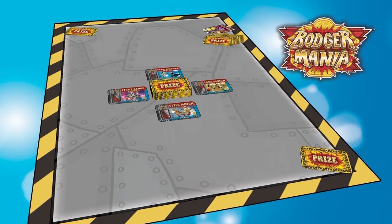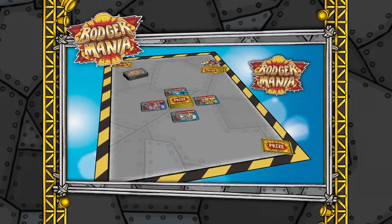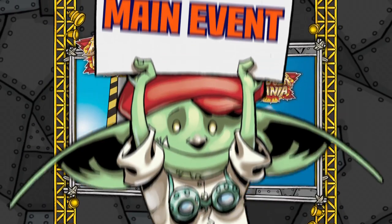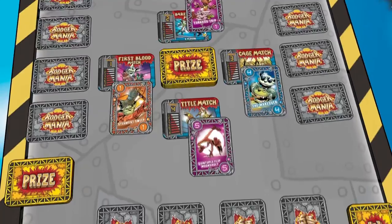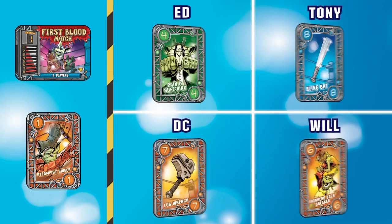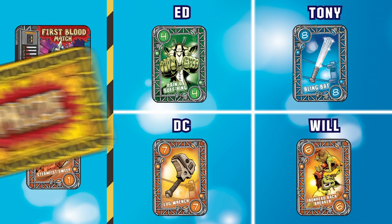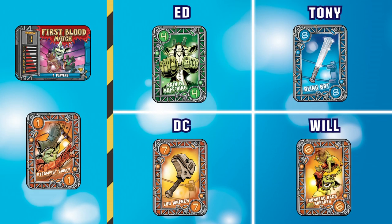When you shuffle the fight cards for the fourth round of the game, it's time for the final round — the main event. Let's go back to our sample game where two more rounds have passed and the players have just finished the training step and determined trump for the fight step. The winner of the most matches here will earn the championship belt and walk away the victor of Bodger Mania.